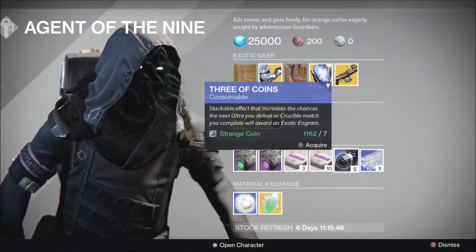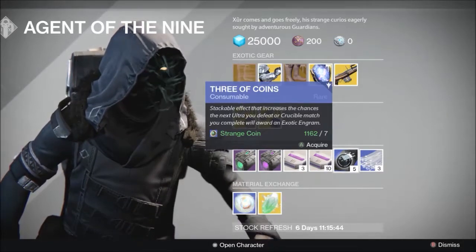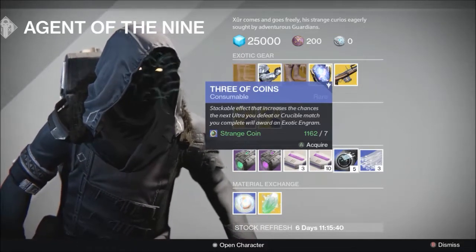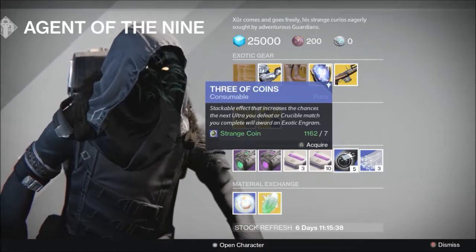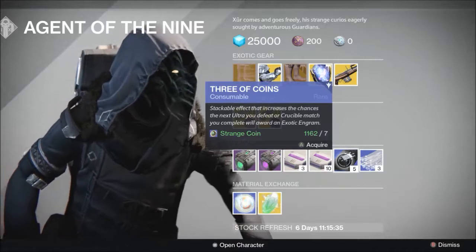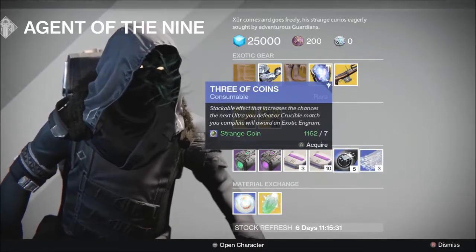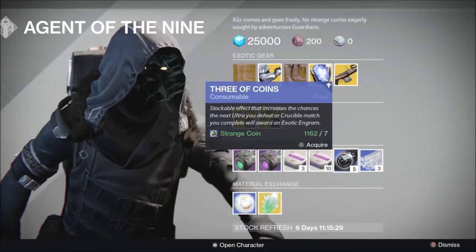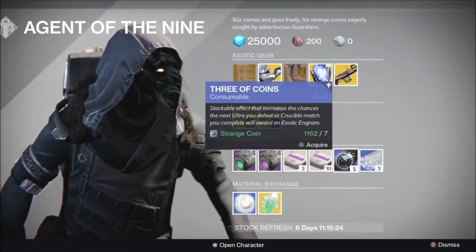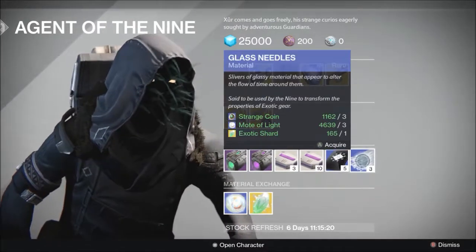Three of Coins has a stackable effect — it burns on ultras and Crucible match completions. My recommendation is to pick up about 20 of these. Use one at the beginning of a strike, go through it, kill the boss, then use another one. That amount of time between each use and the boss death will get you the most out of them. After about three or four, you'll probably get an engram to drop. Same with Crucible matches — just use them at the beginning of whatever activity you're doing.